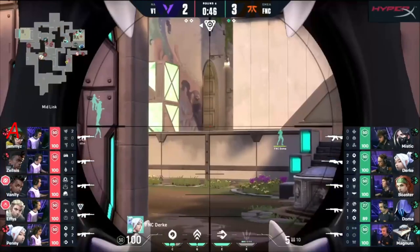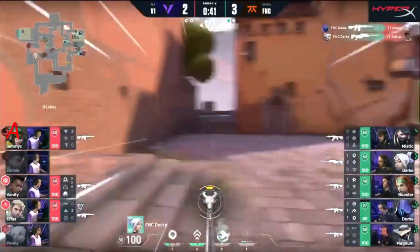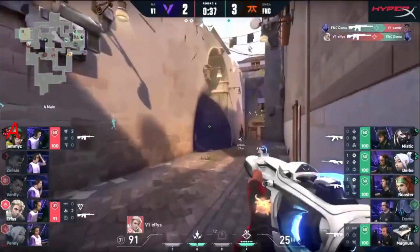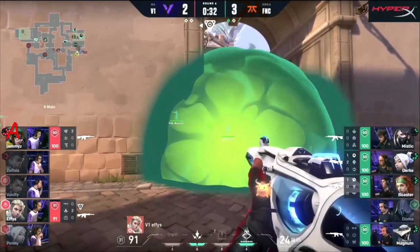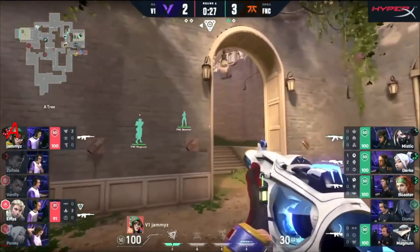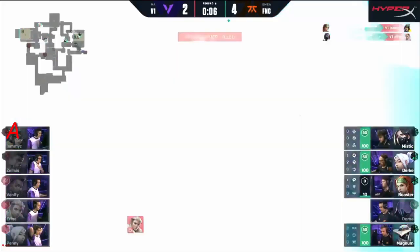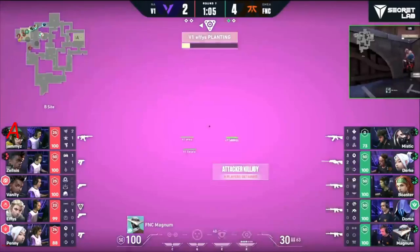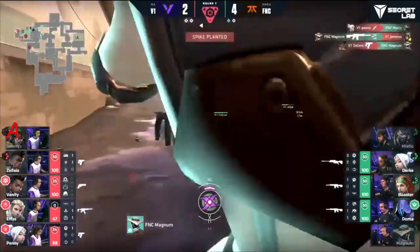Under the turret — the turret can't see it. Does he wait? No, he takes the opportunity. That's Zelsis gone but while that happened Doma got aggressive, feeling himself — found two. Problems aplenty now — one up short and one towards A. Effies, there's still utility to try and work through towards A. Jammies could alleviate that pressure but two players filling the void. Good connection on the first job but Boaster's fanatic looking very well.